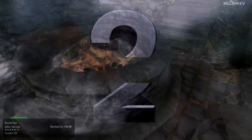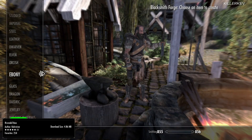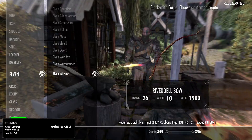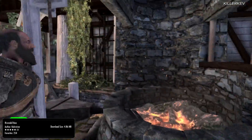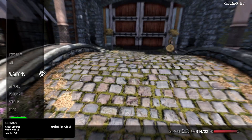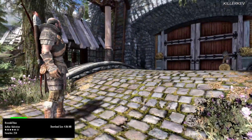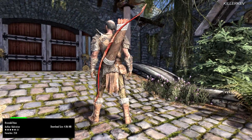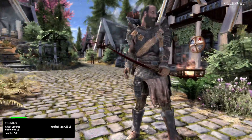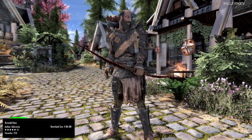Rivendell Bow, coming in at 4.9 megabytes. This is an original mod ported from NexusMods.com. The mod author saw the concept art for the bow and wanted to make it a reality in-game — pretty much that simple. They found the concept art, thought 'wowee, I want that bow in the game,' and they made it happen. I'm not too sure if this mod author can do requests, but go over there and ask them very nicely.